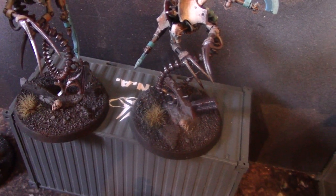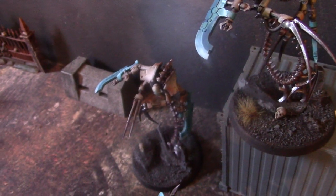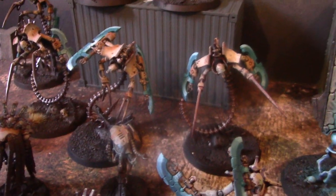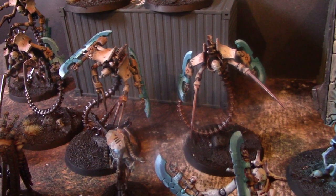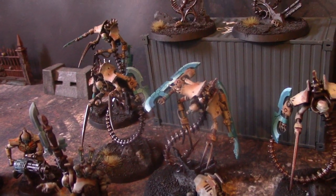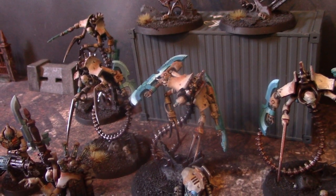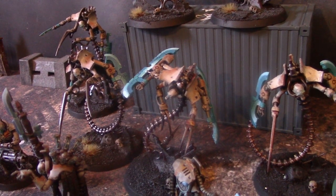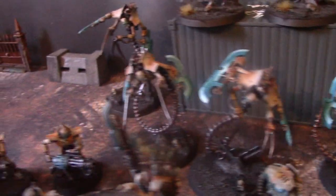The bases have so much going on — skulls, corking, two types of foliage — they look absolutely outstanding. These guys can sneak in and also have a bit of a punch, great for the Ophydians. They clock in at 35 points a model, so not bad for a really sneaky small unit. Wanted to be 50 or 60 points — these are 105 — but they do pack a punch.